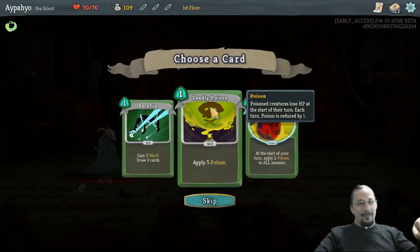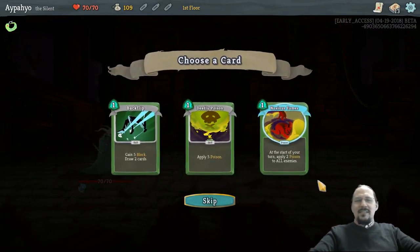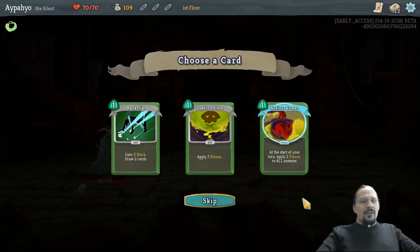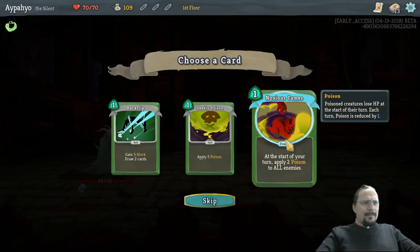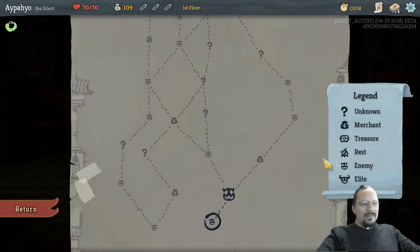Isn't that good? Noxious Fumes or a Backflip. It kind of commits me to poison play again. I really like Noxious Fumes, though. Upgrade is also very nice, but it's just a power. Power doesn't make my deck too thick. Let's get it in here.